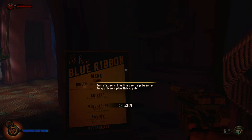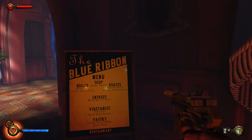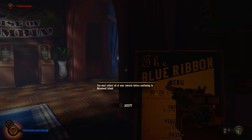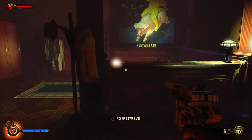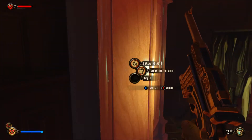The season pass has awarded us four gear pieces, a golden machine gun upgrade, and a golden pistol. The Industrial Revolution pack gives 500 silver eagles and three gear pieces. I don't actually have the season pass separately — it just came with the collection, all the DLC included, which is awesome.